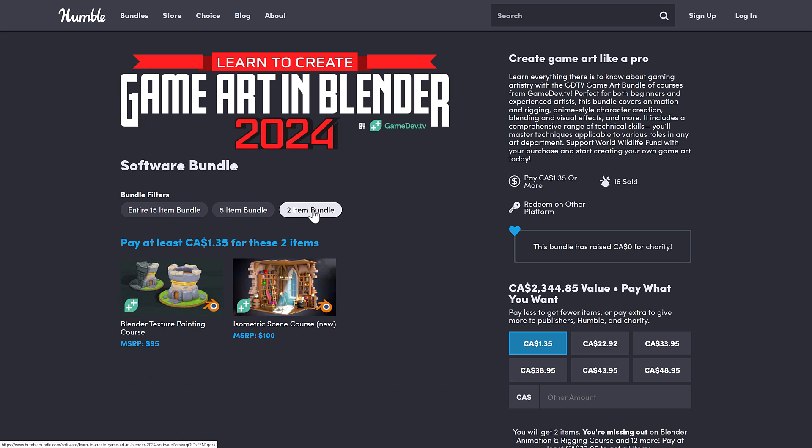It's a typical Humble Bundle organized into tiers — you buy a tier and get all the tiers below it. You decide how your money is allocated between Humble Charity, the publisher, and if you choose, you can help support Game From Scratch using the link.